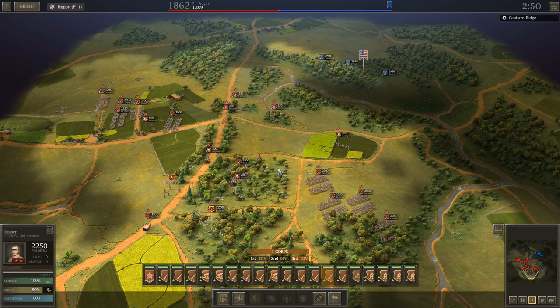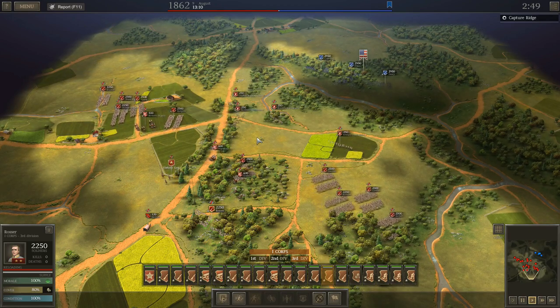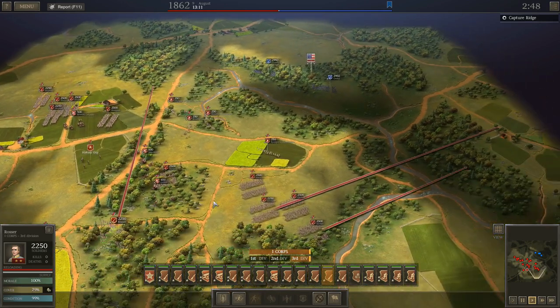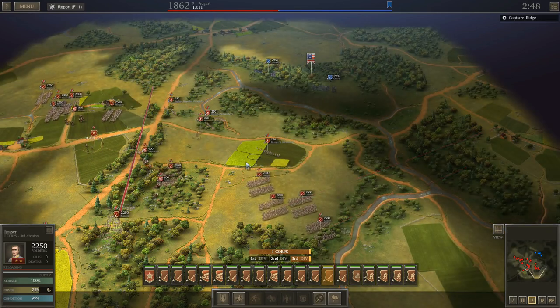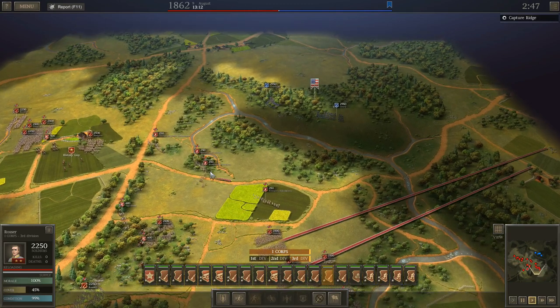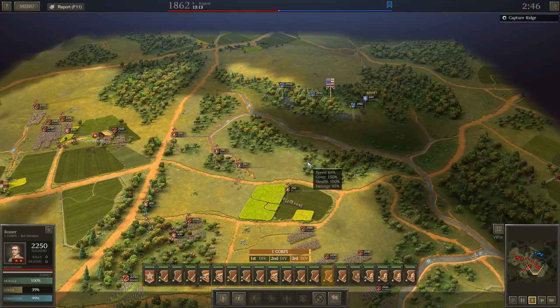I'll duck in and out of the battle just to let you see what's happening. I believe I had five brigades go to this side, four to this side, and we'll see how that goes. I'm going to send two up here in the middle to try to contain him so he doesn't try to bust out this way. Once I get my attack into position and I'm ready to go, we'll come back and see how it's going.